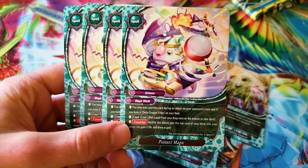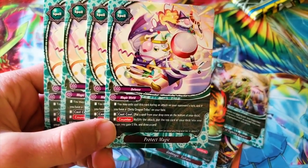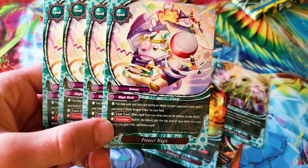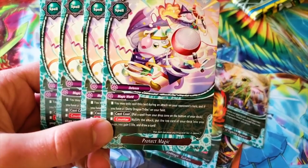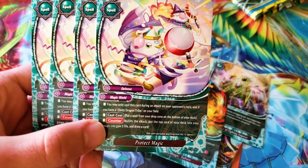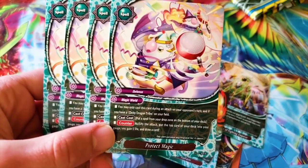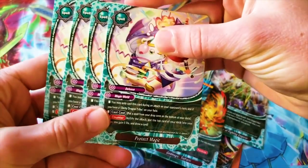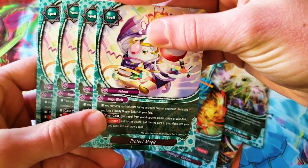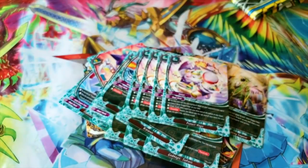Protect Magic — he looks so unamused, who hurt him? You may only cast this card during an attack on your opponent's turn and if you have a Deity Dragon Tribe on your field. The cast cost is put a spell from your drop zone on the bottom of your deck, nullify the attack, put the top card of your deck in your gauge, gain one life and draw a card. That's a fun nullifier — it recycles and gets you resources. Definitely running that.